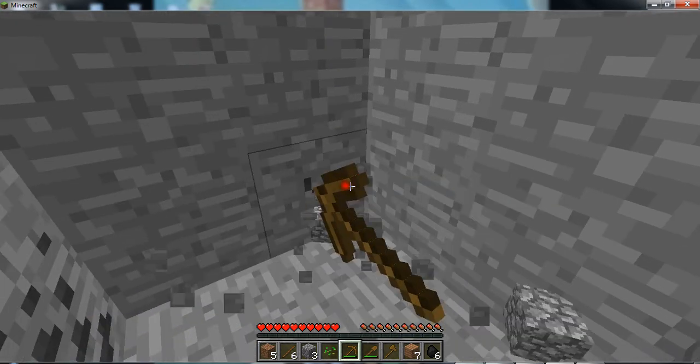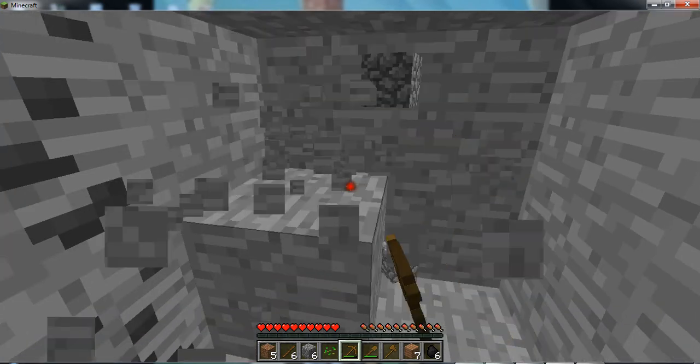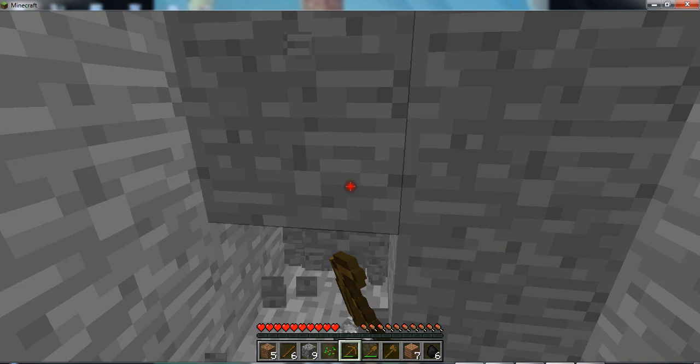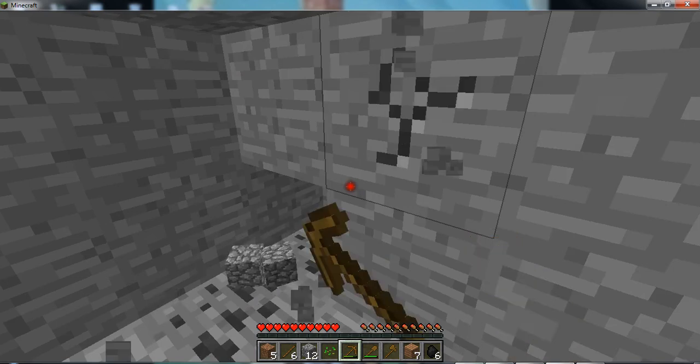I'm going to need to get some extra cobblestone. You're going to want to grab fifteen or twenty of it — that's kind of what you need. You can find it above ground too if you're pretty lucky, or on the mountains. You might just dig down in a spot near your base.